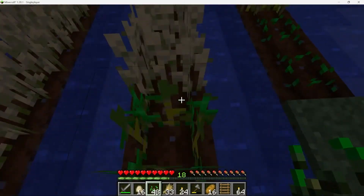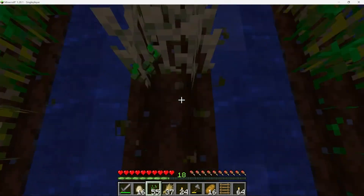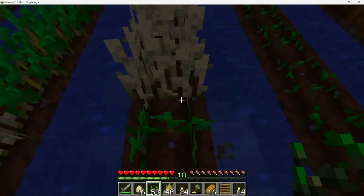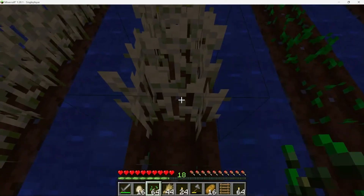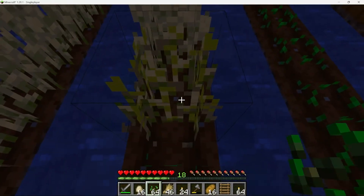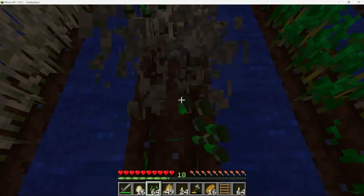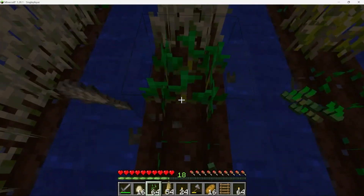After spending a considerable amount of time in the Minecraft mines, we emerged to find a vast field of fully grown wheat. It was a pleasant surprise to see such a bountiful harvest waiting for us. The wheat was tall and golden, swaying gently in the breeze. It was clear that the previous inhabitants of this land had put a lot of hard work to cultivate such a crop. The sight of the wheat was a testament to the power, dedication and perseverance.